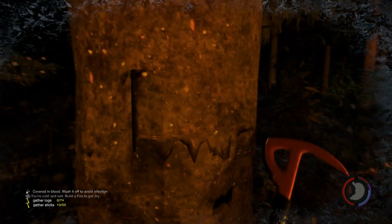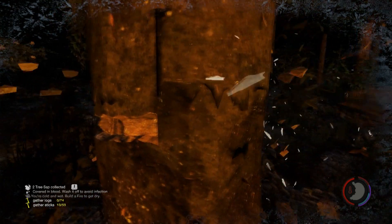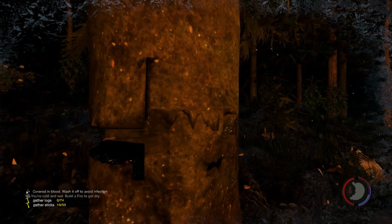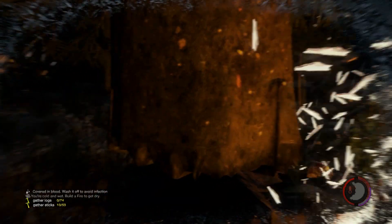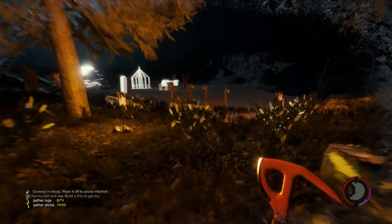Let's continue the chopping. Without these trees here, the cannibals like to climb on the trees, so if we cut down the trees, that's less places for them to hide. It's always a good thing to cut these down — even if you don't need the logs, it's a good thing to cut them down when they're near your base.